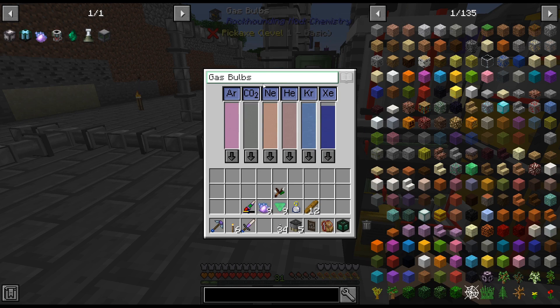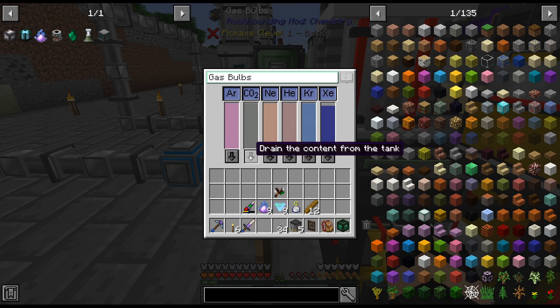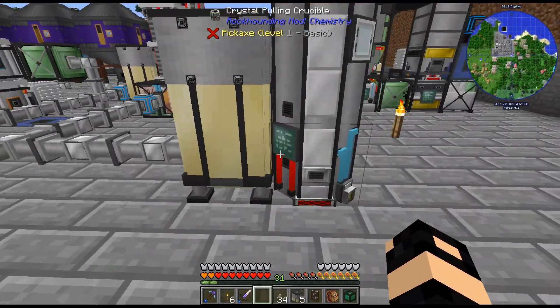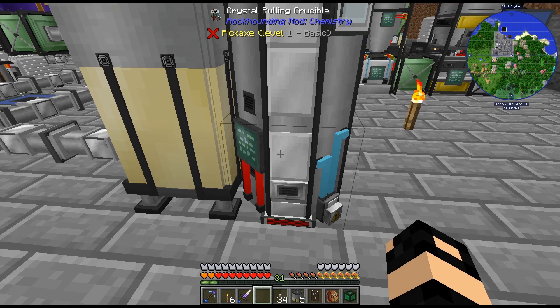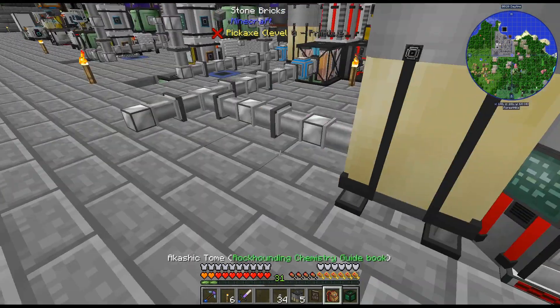I can't find anything in the book about gas bulbs, this block. But I did click on that and was like, oh, that's not working. There it goes, right into there. Now I don't actually know if that is connected, to be honest. It doesn't look like it was — I was kind of hoping because it's a two-block tall, but it is not.